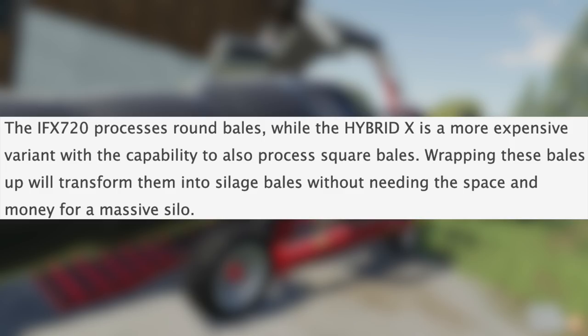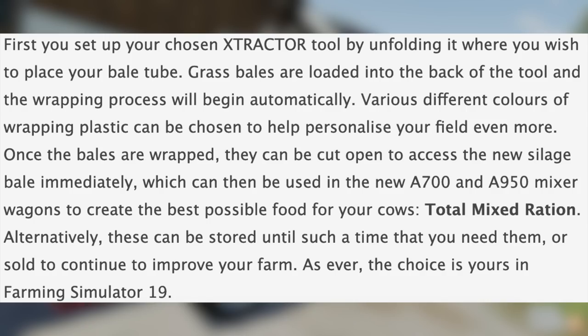The IFX 720 processes round bales, while the Hybrid X is a more expensive variant with the capability to also process square bales. Wrapping these bales transforms them into silage bales without needing the space and money for a massive silo. You set up your chosen extractor tool by unfolding it, grass bales are loaded into the back, and wrapping begins automatically. Various colors of wrapping plastic can be chosen. Once wrapped, bales can be cut open to access the new silage bale immediately, then used in the new A700 and A950 mixing wagons to create food for your cows, or stored and sold.